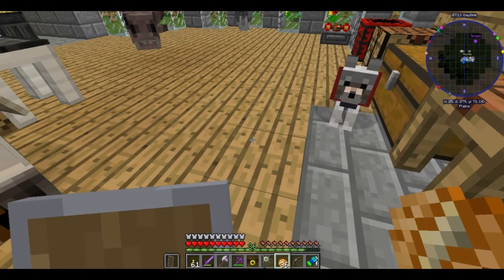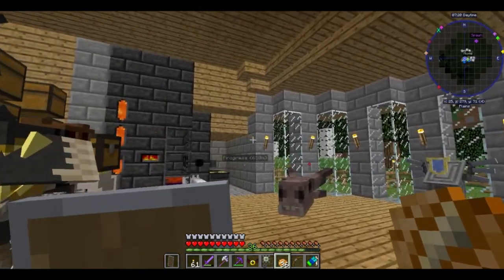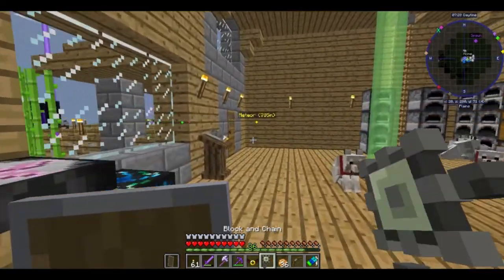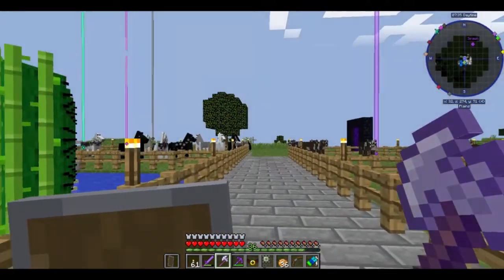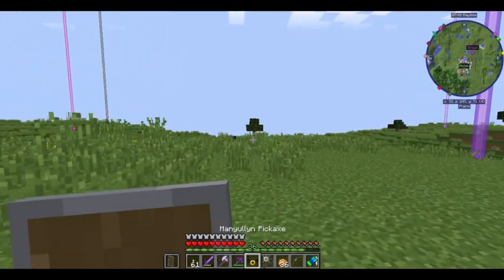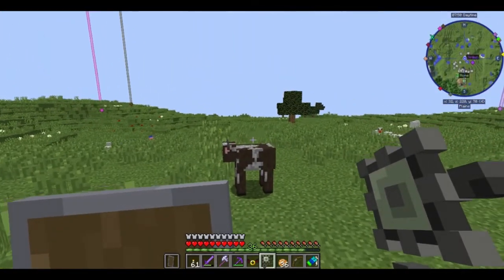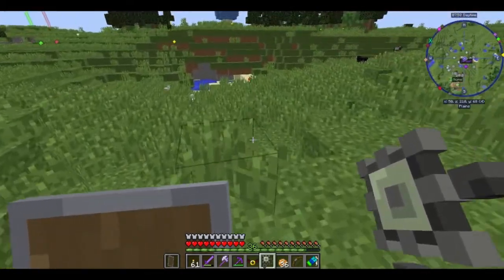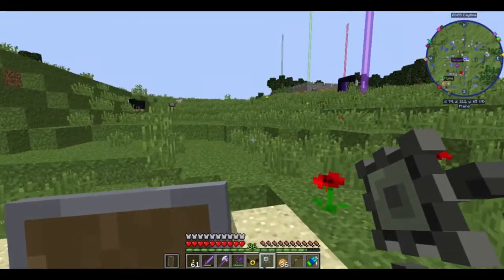Hello everyone, welcome back. When I last left you all, we were killing helmet crabs and grinding to get knight metal armor shards. I'm glad to say that the armor shard project was well worth the expense, because it yielded a very unique weapon — this is the ball and chain. It breaks blocks and it damages mobs. That's quite a good bit of damage, actually.